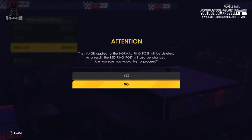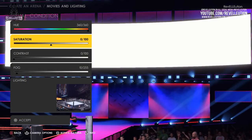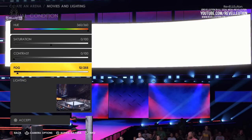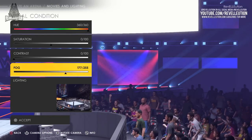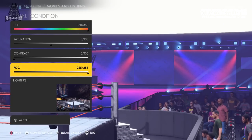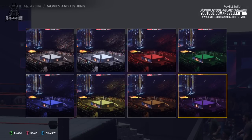When you're done with your ring movie, you can then apply a visual condition to your arena. This option allows you to add an overhead colour to your arena, as well as customising the colours' hue, saturation and contrast. You can also add and remove fog to your arena, with fog adding a classic feel to your arena, like WWE programming from back in the day.